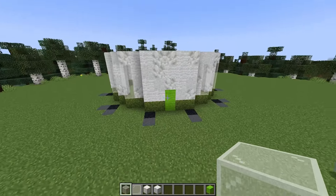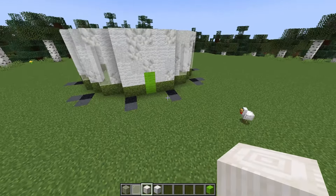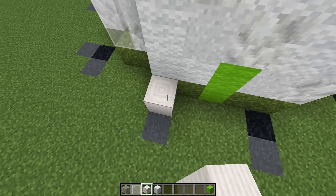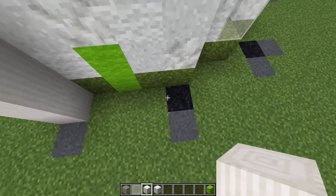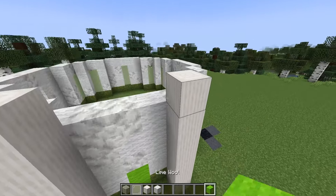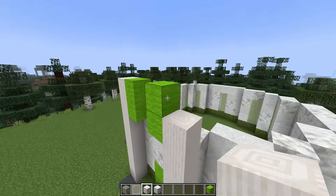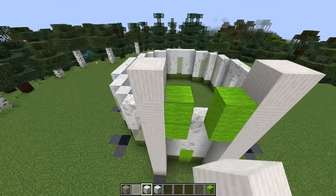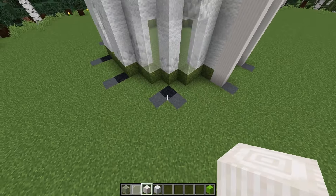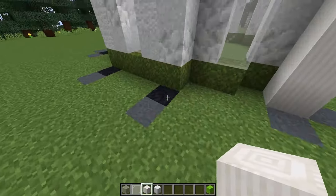I'm going to leave that door gap and come back to it later. On these two pairs of pillars where they're on the flat five wide walls we're going to start by building up six high with our quartz pillar - one, two, three, four, five, six - then grab some temporary blocks to place an extra block coming to the side and top it off with one more on top. Remove the temporary blocks and we're left with the finished shape. On these corner ones we're going to build all the way up to that eight high height.